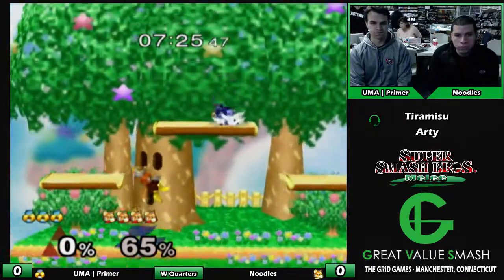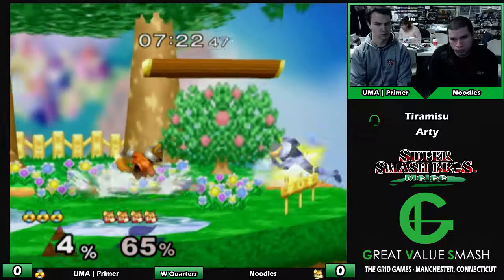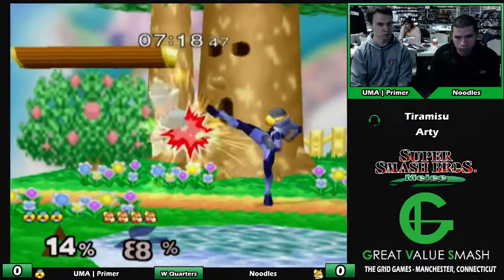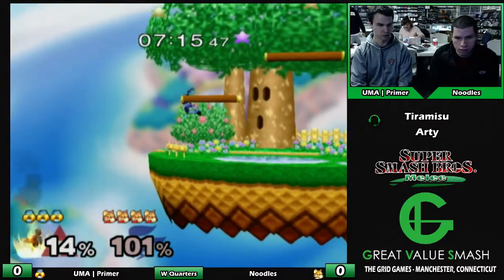And the edgeguard — Fox's edgeguard on Sheik is also really absurd. Yeah, it's actually insane. You get so much damage any time they have to up B — like, you get so much damage.